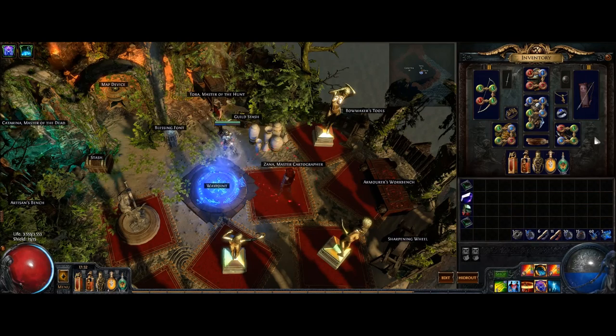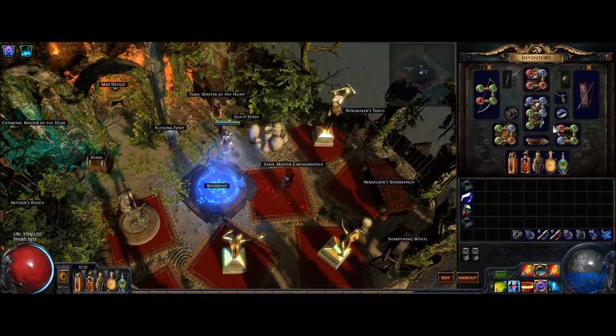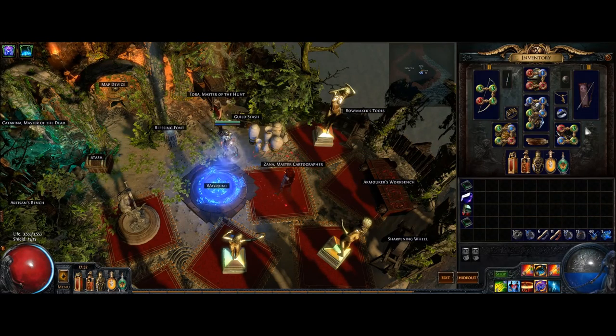Let's talk about the links. I'm using two Explosive Arrow gems. One is linked with Fire Penetration, Concentrated Effect, and Slower Projectiles. Despite the gems being only level 18 or 19, and using only a 4-link with more or less self-found equipment, the damage from this link can be insane. I calculated how much damage this can do — the result is over 1 million damage, including the burning damage.